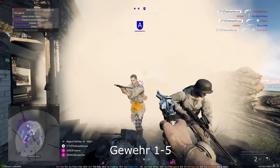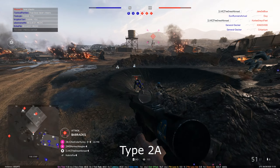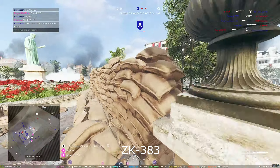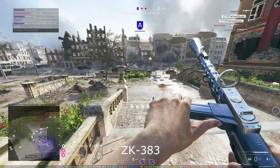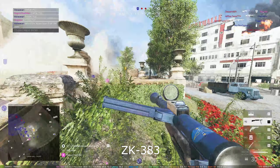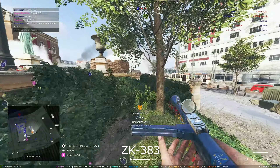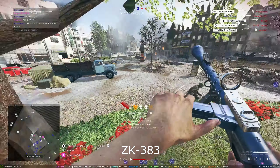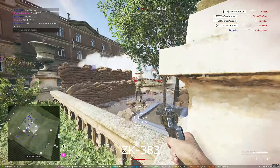For the meta class, the SMGs — if you want to go OP, like 'shouldn't even be in the game' type: the best all-around is the ZK. That's just obvious, that's why so many people use it. The worst I'd probably say is the NP34, or maybe the M1928 because of the mag size. Again, it's kind of personal preference — all these can kill people.